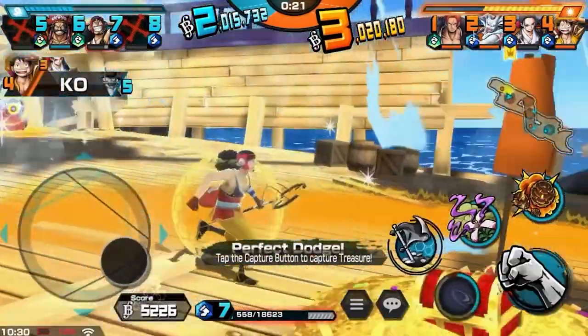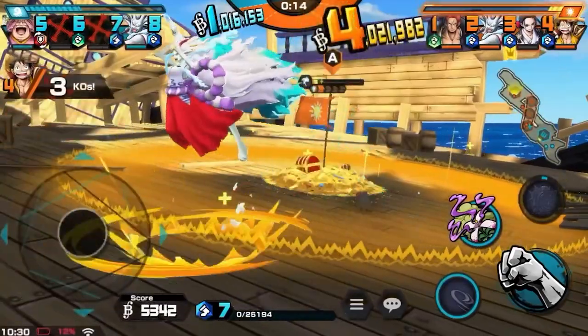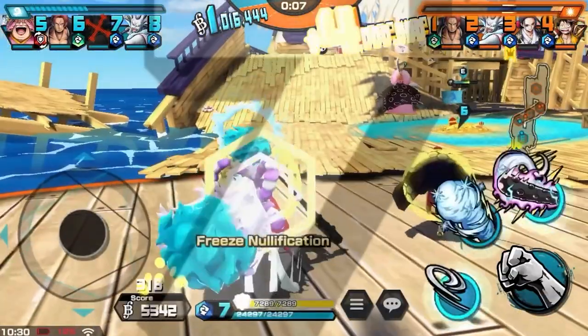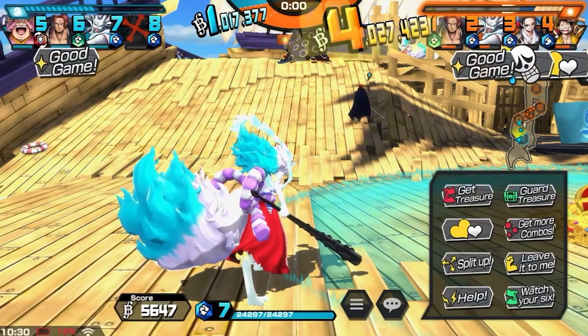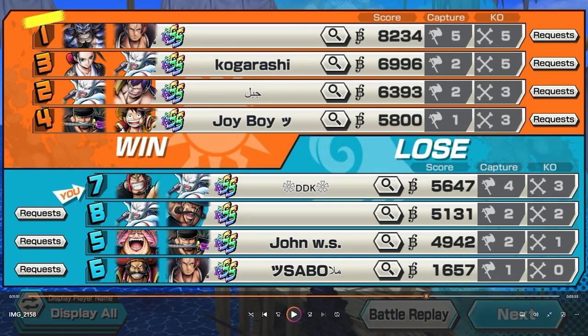Nice dodge. Got that extra life. Knocked off the shield but not enough. It's not looking too hot - our team is kind of mid. Alright, so we got a 5.6K score. That team was not popping off. 5.6K, 4 caps, 3 kills. This man out here with double attackers, Shanks, and Roger - zero kills and one cap. Useless as a bot.